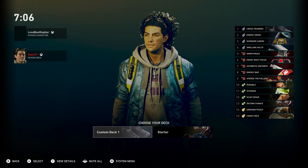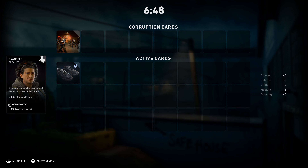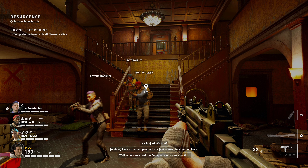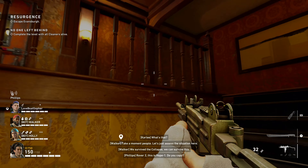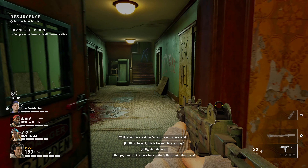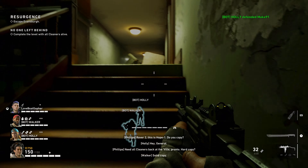This is most easily completed in the first mission of the game called Resurgence. I would highly recommend doing this in a two-person game, making that game private, which will have two bots added to your lobby. The bots can get kills for you, which makes this a lot easier, and on two-player a lot less zombies will spawn.